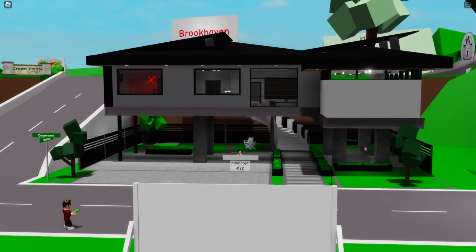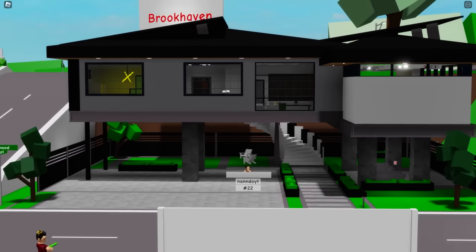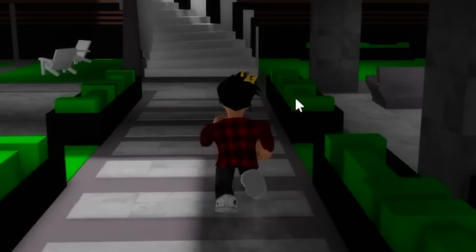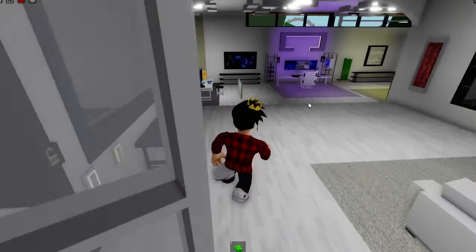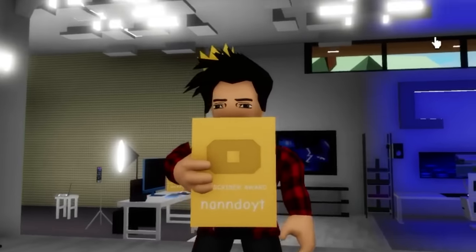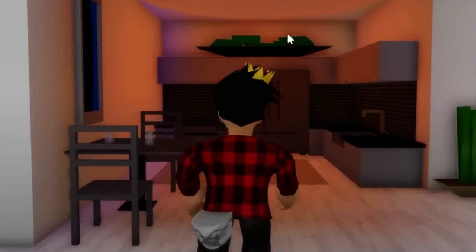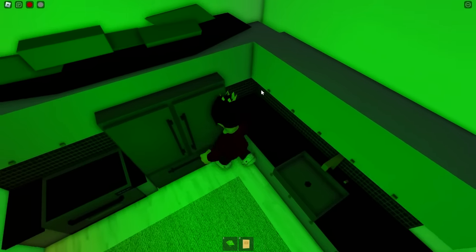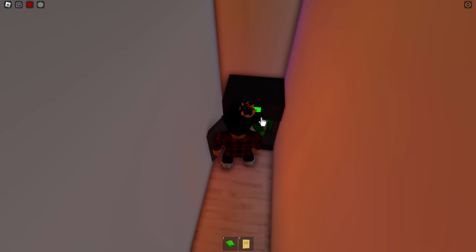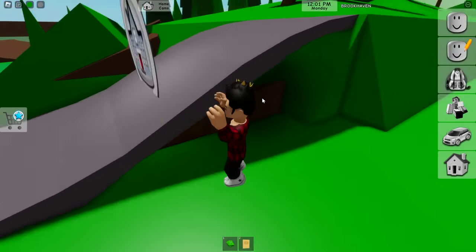And finally, this is the last house — the content creator house. This is also a new addition added in one of the latest updates. I call it that because it's full of computers and awards. Look at me holding the gold play button — it's so cool. The safe of this place is easy though. We just need to go to the kitchen and go right to this corner, and done — we found the safe. Fairly easy, I would say.